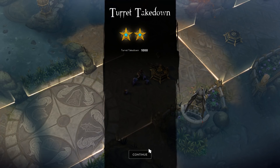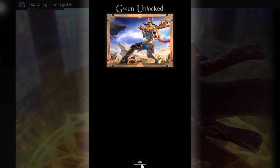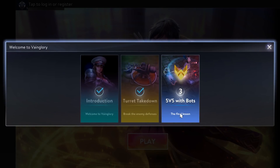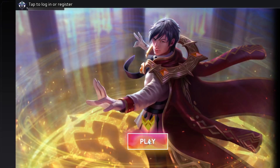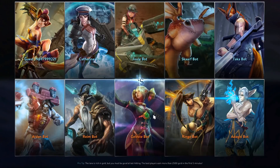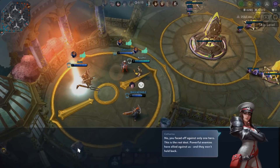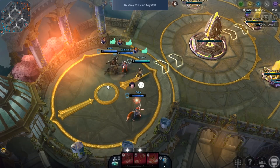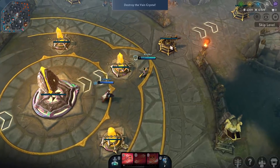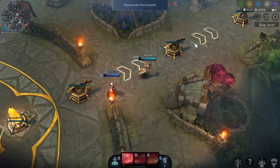Each character only has two abilities and an ultimate, and everybody gets a healing potion. The final lesson has you play a 3v3 game with bots, which you have to complete to finish the tutorial. So if you're familiar with MOBAs, it might behoove you to skip the tutorial, but it's always good for a little refresher.